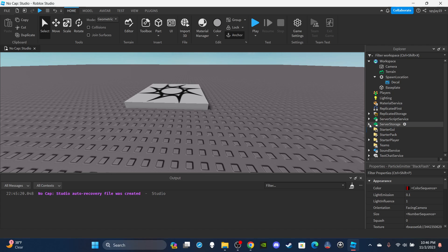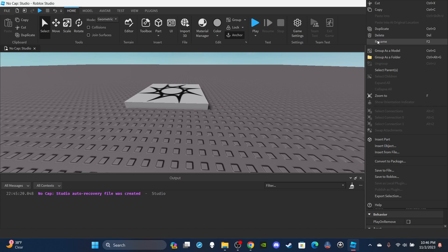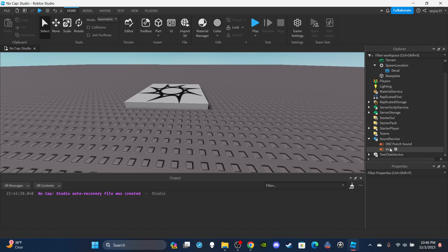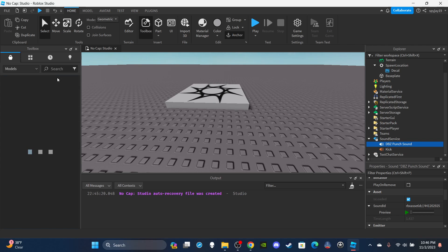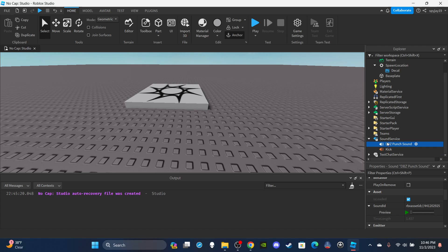Inside of SoundService I have two sound effects: a punch sound and a kick sound. Open up the Toolbox, go to Audio, search for punch or kick, find your audios, drop them inside SoundService, and you're good to go.